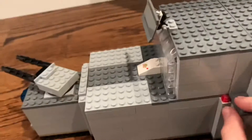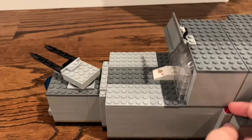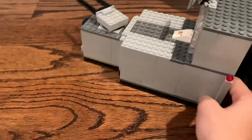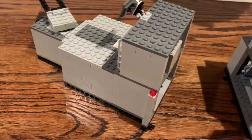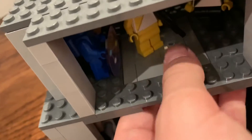Towards the middle here, we have the first section that can split off. This gives you access to both the main bridge and the main hallway. In the main hallway right here, we have a small elevator that leads up to the bridge.